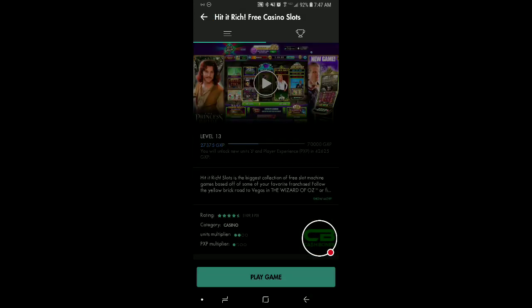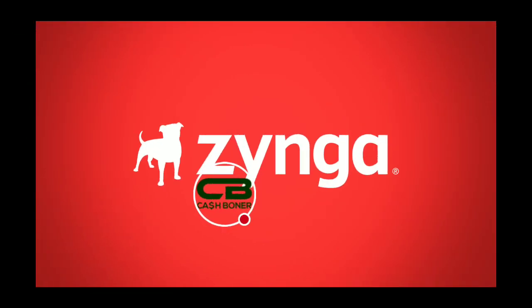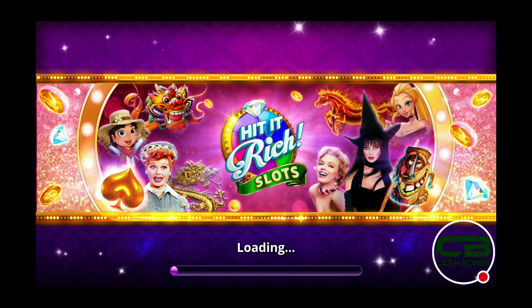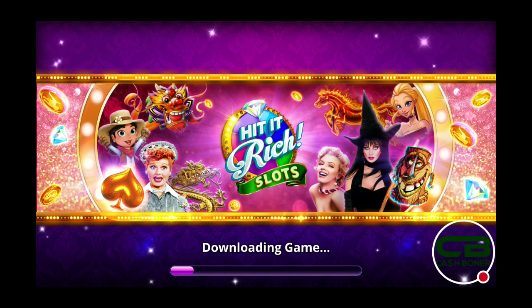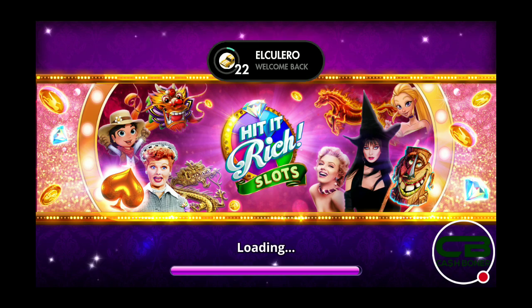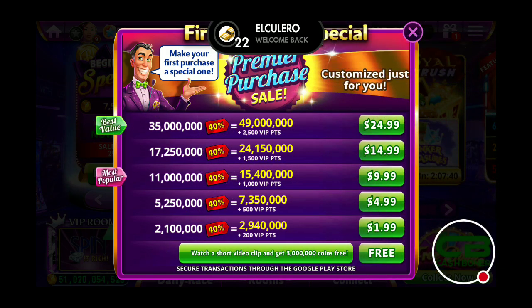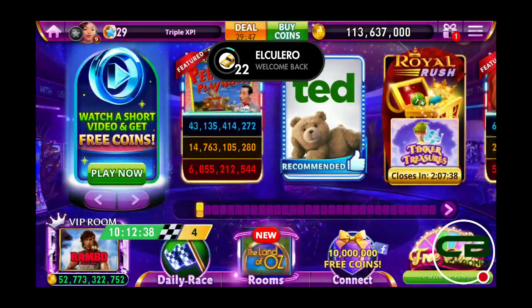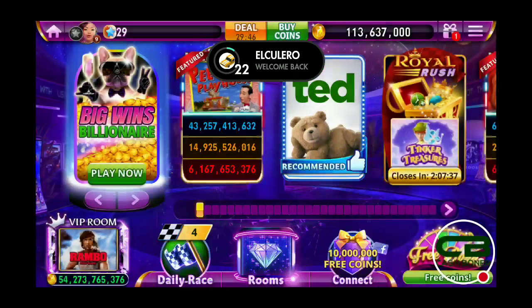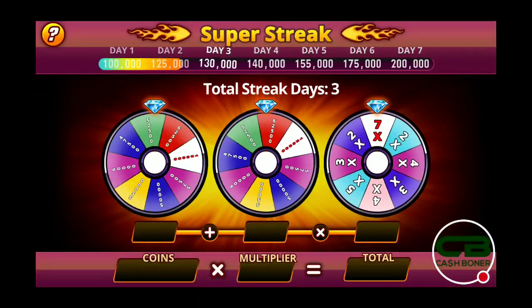Next is Hit It Rich Casino — a little bit better at two units and one XP. This one is by Zynga. It has mostly their own games with a few real ones. I can tell you that for sure since I just came back from Vegas. Starting the game again to get my free coins.